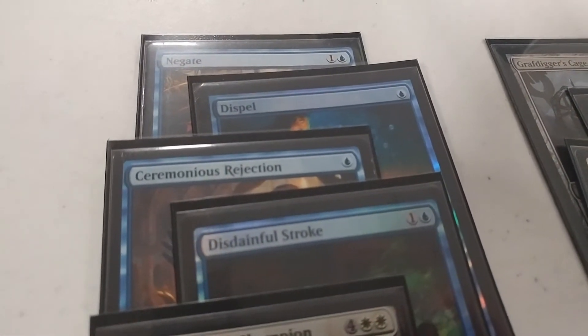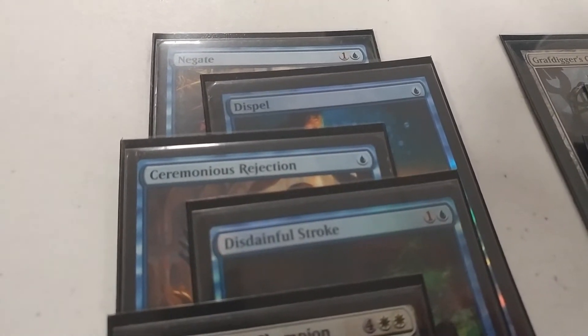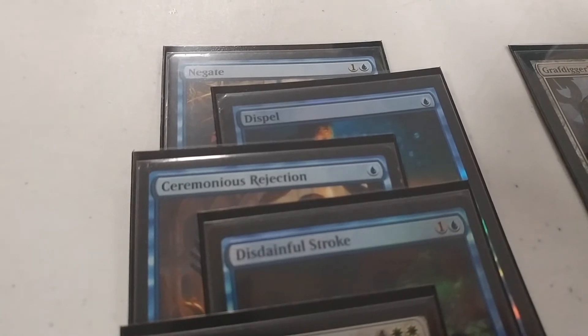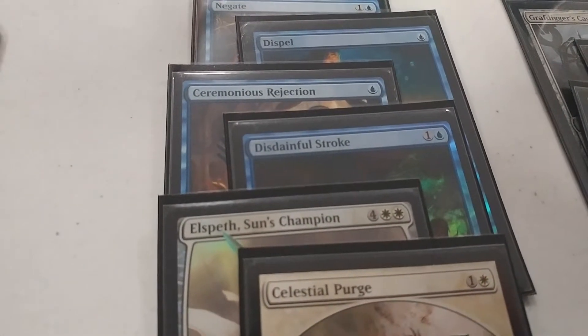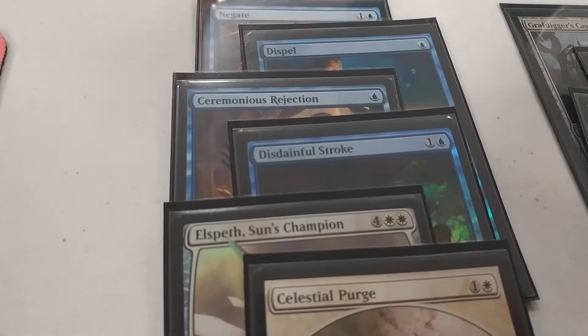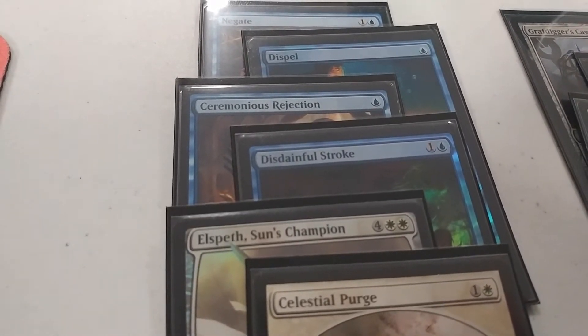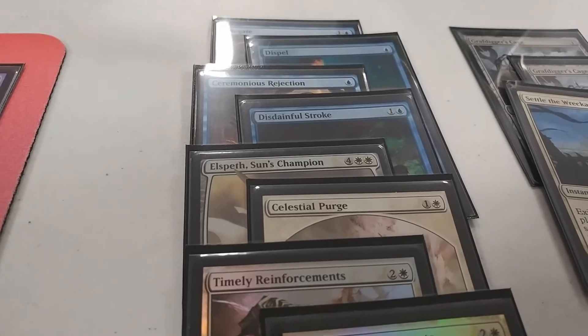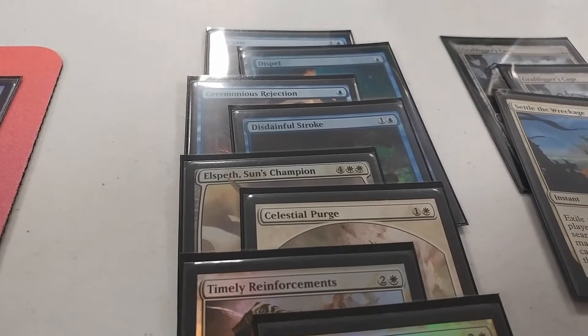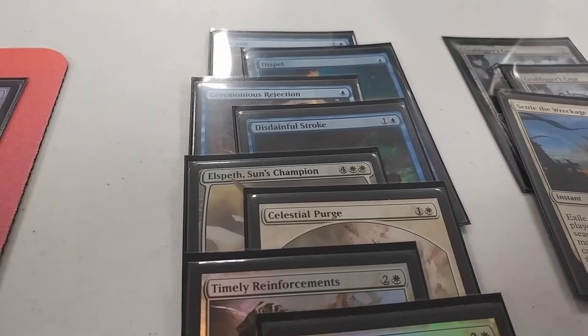Now we're talking about the sideboard and some secret tech. One-of Negate — really good in the mirror or any spell-based deck, especially CoCo where they want to CoCo you and you negate it. Basically any match that isn't too creature-heavy you want to bring it in. Dispel for a deck full of instants like the mirror. Ceremonious Rejection for Tron and Affinity, sometimes even Enduring Ideal or Ad Nauseam — you just want to keep them off their mana. Damping Sphere also comes in against Tron, the mirror, Jeskai, or any deck that plays a lot of four-drops or more.